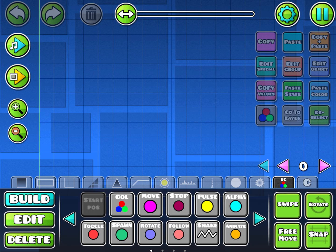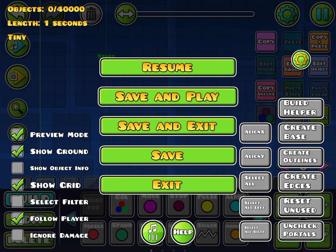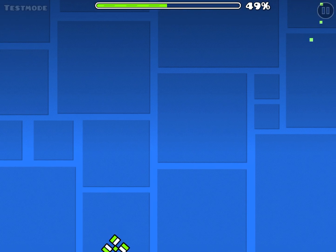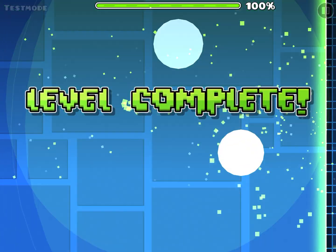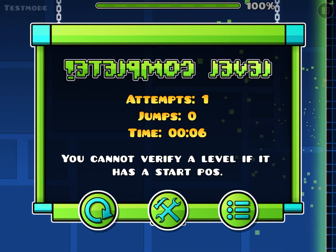But then if I just add any old starter position — I'm going to put one up there and apply the level — you can see here it says you cannot verify a level if it has a start position.